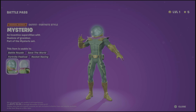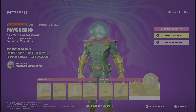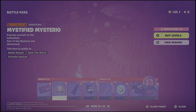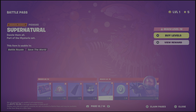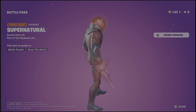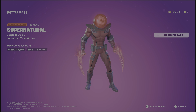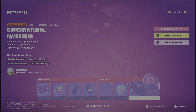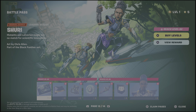'An inventive super villain with illusions and grandeur.' His LEGO style is probably the best we've seen so far, just because of the cape. Then we have Supernatural Mysterio — the Supernatural Cape looks so nice. The pickaxe is really cool too, definitely number two after the Jonesy one. Supernatural Mysterio in red and black works quite well.